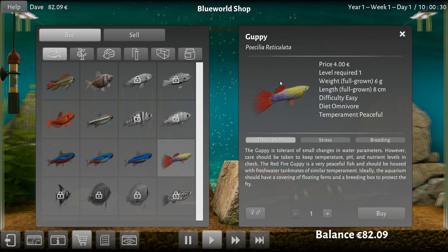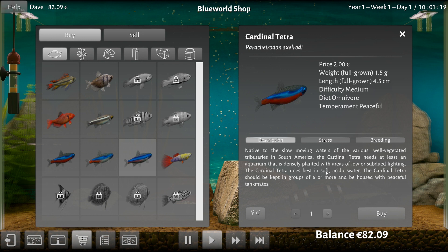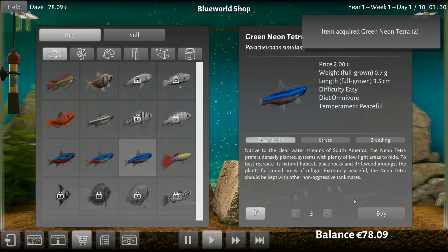You're really freaky. You're a guppy — oh okay, just a regular old guppy. I know guppies. I'm familiar with guppies — I mean, not intimately familiar, I don't have any, but I'm aware they're a fish that exists. You are also peaceful. You're tolerant of changes in the water parameters. Keep the temperature, pH, and nutrient levels in check. Very peaceful fish should be housed with freshwater tank mates of similar temperament. You sound kind of complicated actually for a guppy. Here's another Tetra — you are peaceful, you're an omnivore, extremely peaceful, non-aggressive tank mates. I kind of want to see what happens with the green neon Tetra, so I'm going to get two males and maybe two or three females. Have a party, guys, I don't care.